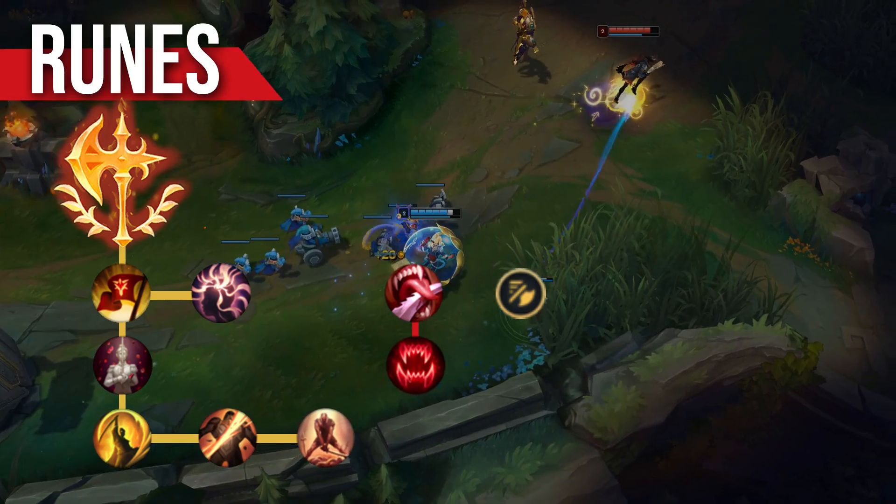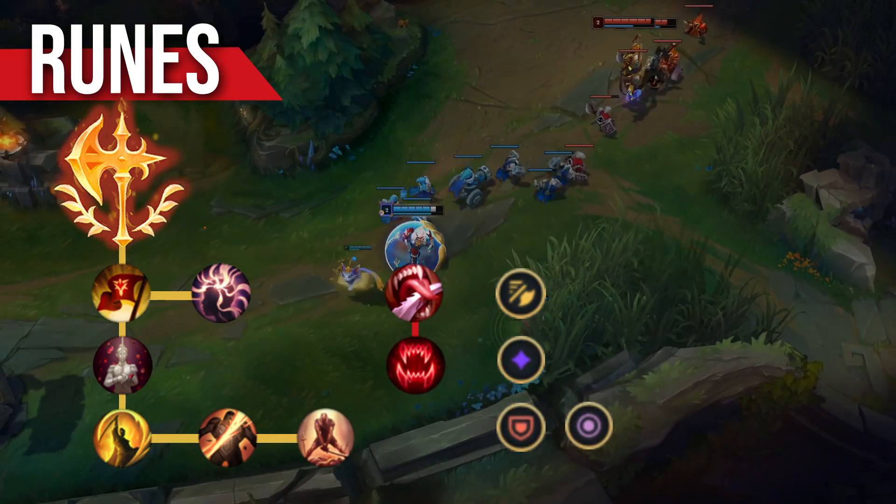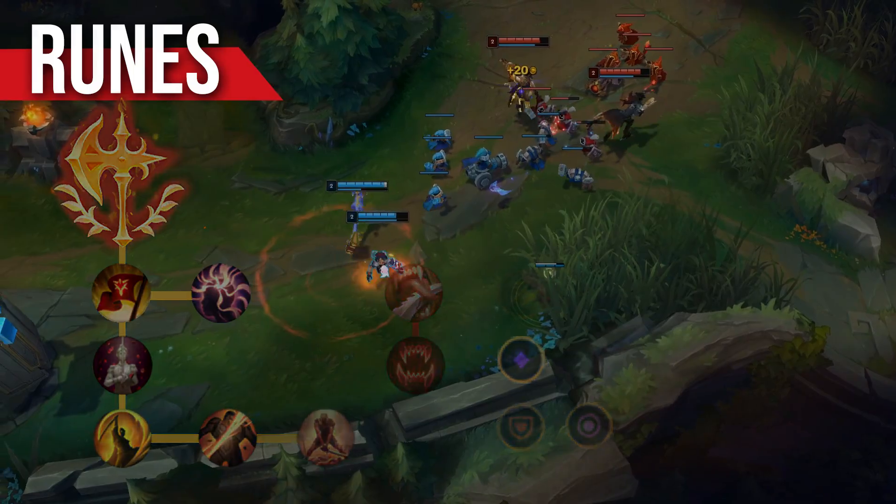For stats, pick up the attack speed shard, adaptive force, and usually you'll want armor — but make sure to run Magic Resist if you find yourself facing a mage in bot lane.